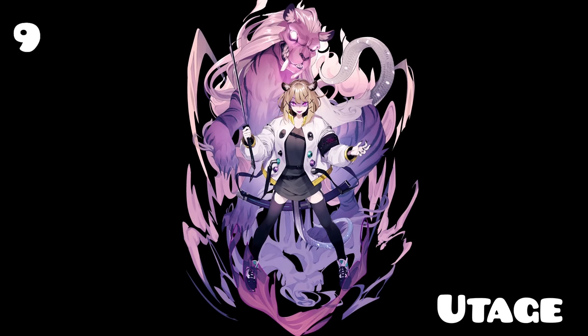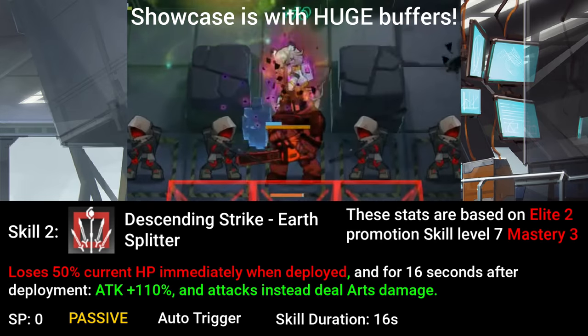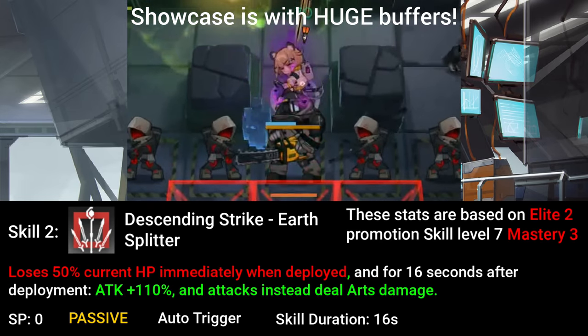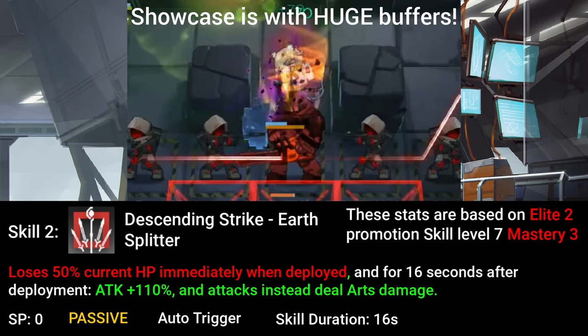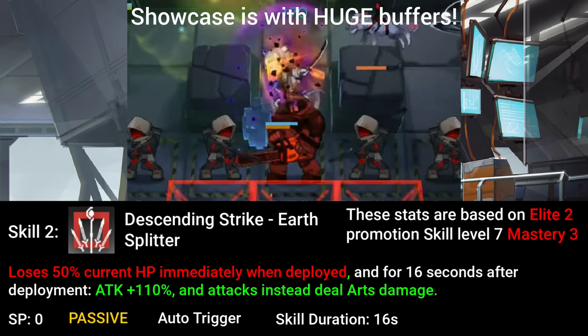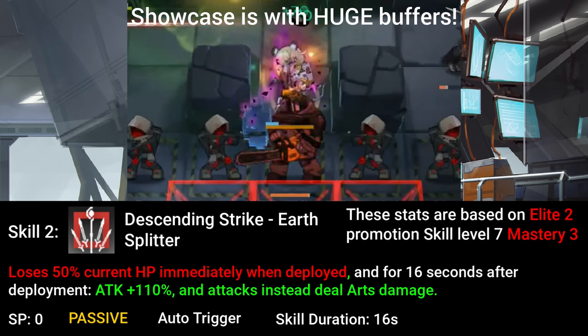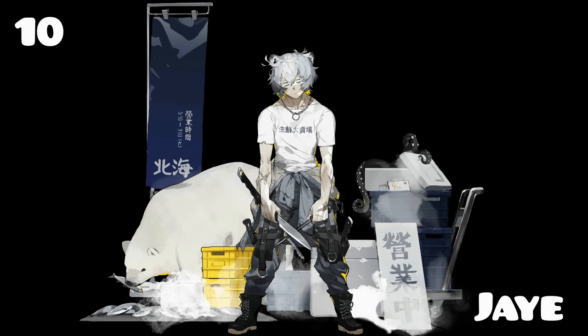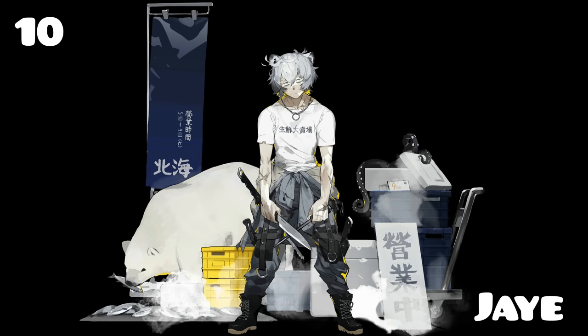Ninth, we have Utage. Utage is a musha guard, which means she can't be healed by normal medics, but recovers a certain amount of HP every time she lands a hit on an enemy. Her signature skill is her second skill, where she will lose half of her HP immediately after deployment but gets a big attack buff as a trade-off. Plus her attacks now deal arts damage. She is a great unit to use against enemies with high defense and low resistance.